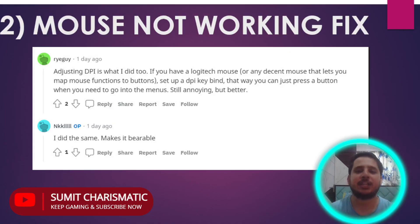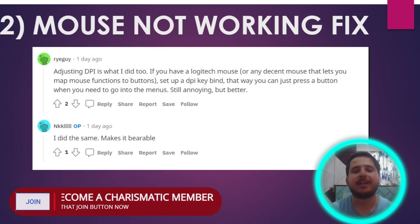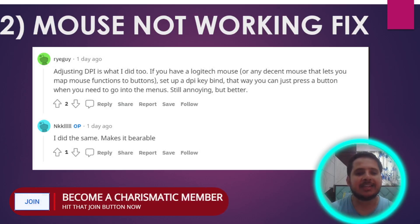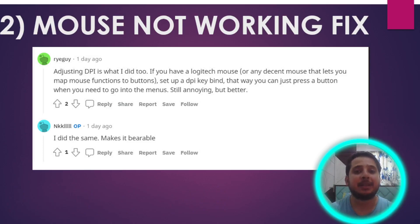Moving on to the next issue, which is very difficult — the mouse not working and sensitivity issue. This is making gamers go crazy because the mouse is the most important thing when you play the game. On Reddit, a lot of fixes are posted, and one user shared: adjusting DPI is what they did. If you have a Logitech mouse or any decent mouse, set up a DPI key bind so you can just press a button when you need to go into the menus.